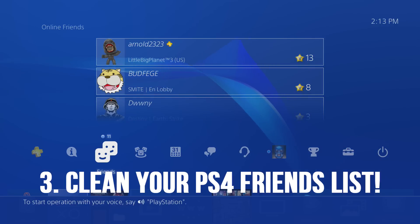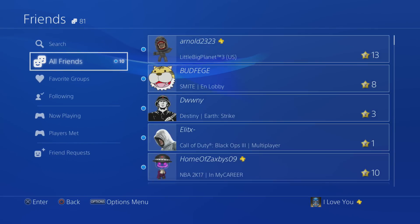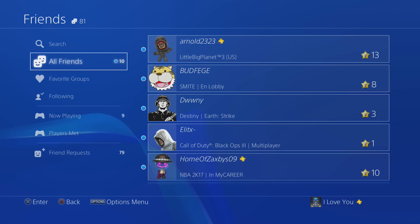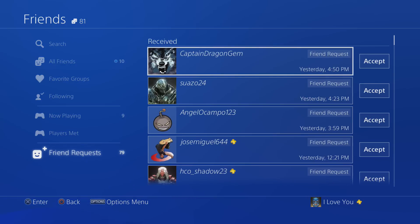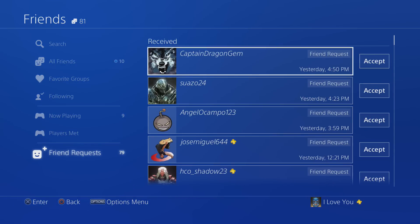Number three is clean out your PS4 friends list. If you have a lot of friends — like 300 or 400 people — that does slow down your PS4. I'd say the maximum you should have is around 100. Also take care of pending friend requests: either accept them or delete them. Just clean out your friends list.